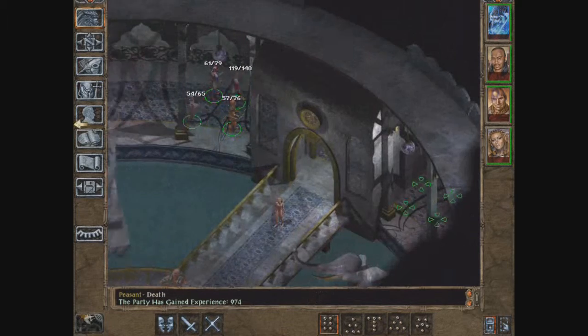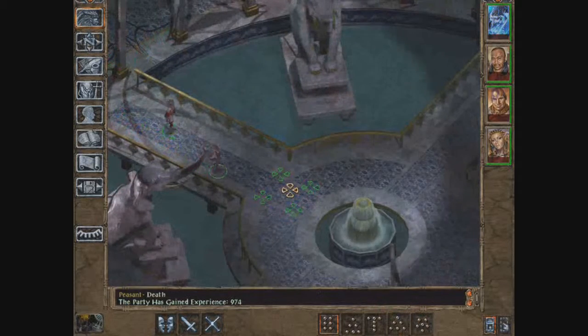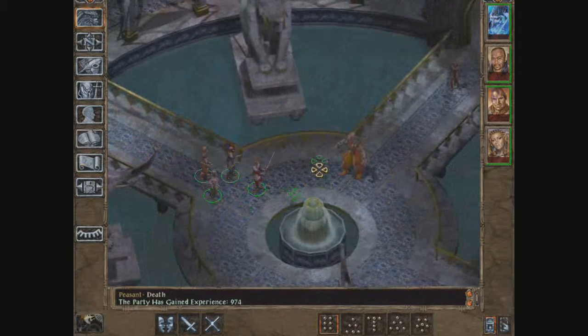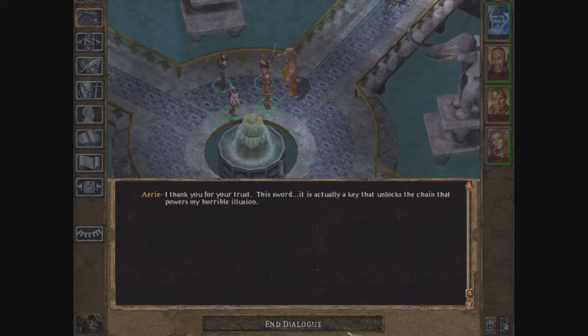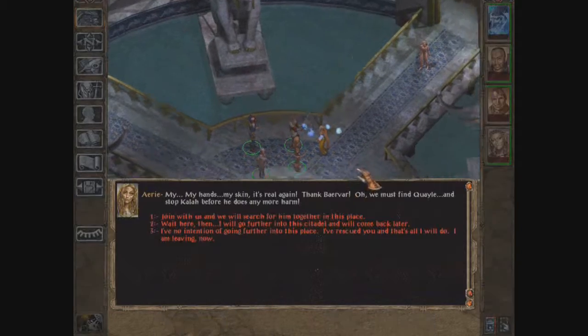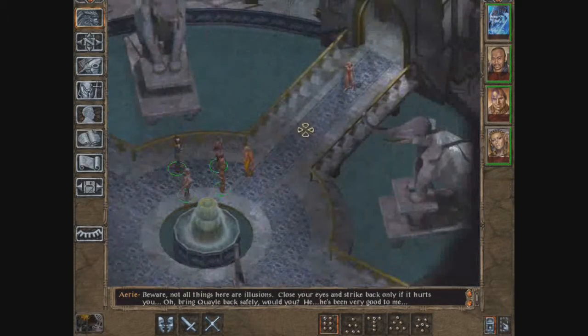Let's return to the ogre slash winged elf slash Aerie and give her the sword slash key. 'You have the key — or rather the sword — please give it to me and I can be rid of this illusionary form.' We give it to her and gain a lot of experience. 'My hands, my skin — it's real again, oh thank you!' We tell her to wait here while we handle the rest.